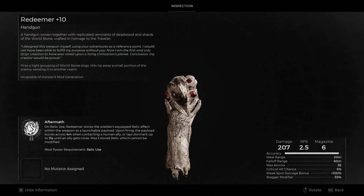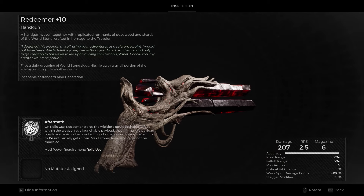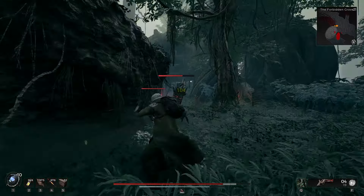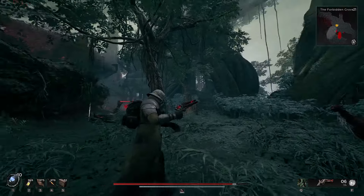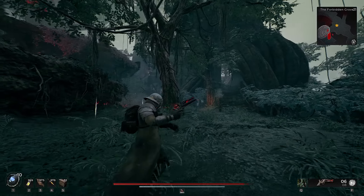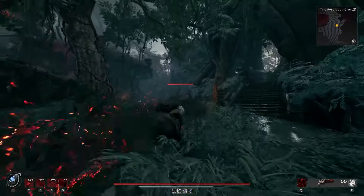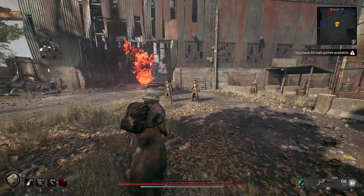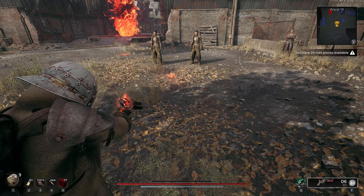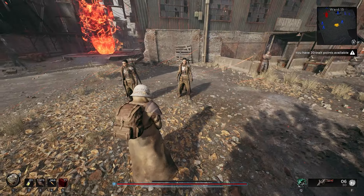Redeemer is possibly one of the best handguns in the game — a shotgun pistol with a very unique mod. Its damage was recently buffed, and at 207 it's in the upper end of handguns in terms of raw damage. Its pellets fire in a fixed triangle spread, making it easy to land all three even at long range. Redeemer's mod is Aftermath, which can only be charged by using a relic. Once activated, it functions like Healing Shot, giving the user an arc path when aiming. Firing the mod will launch a copy of your currently equipped relic, bursting on impact and applying its effects to all players within 4 meters.